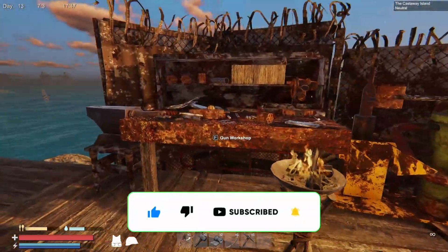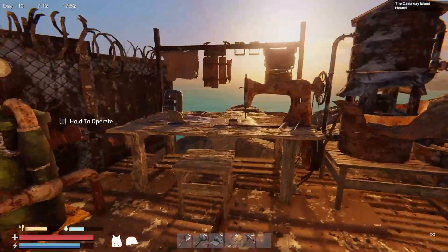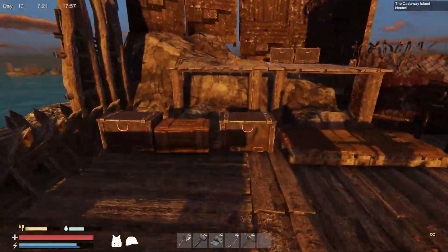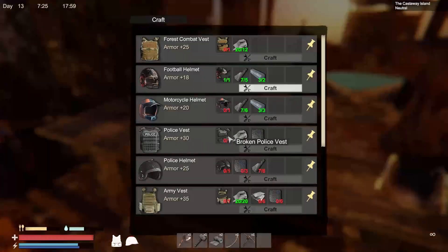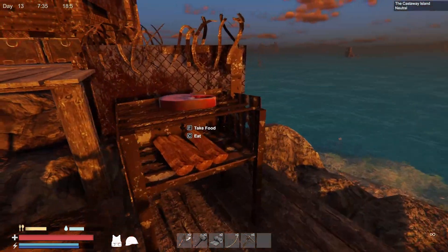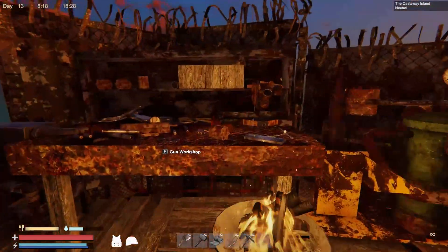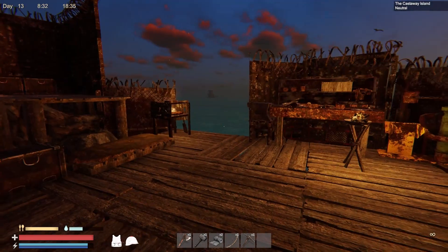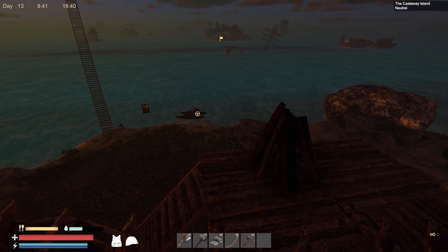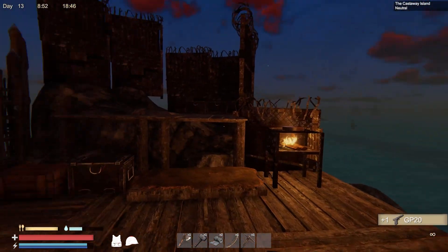I just need one more iron ingot and then we can have a GP20. We can also make a football helmet, which I might actually make right now because we need all the armor we can get. I'll save this — normally I don't save my stuff but today we will. I needed one more iron ingot. It's crazy that crafting literally takes a whole day. Also crazy that mutants swim through the water.